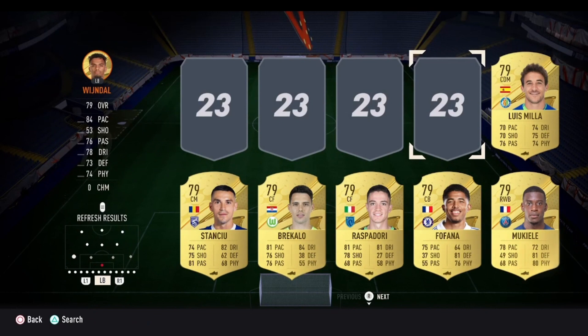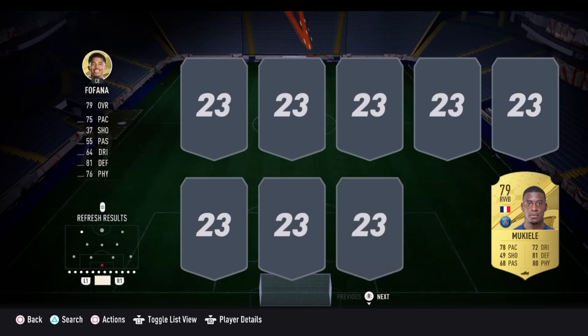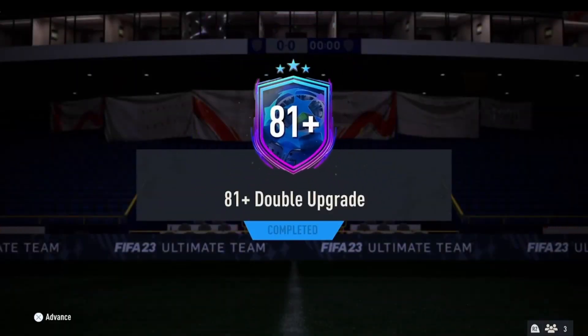Pretty simple here — you can put the quality to low to high if you do have a lot of gold in your club. There we go, that is one 81 plus double upgrade crafted. We can submit that straight away and that crafts one of them for us.